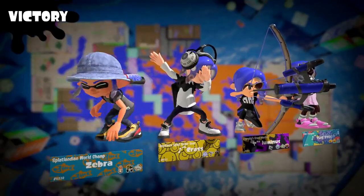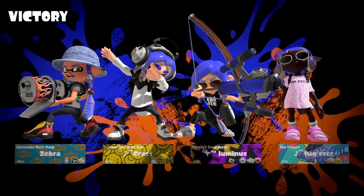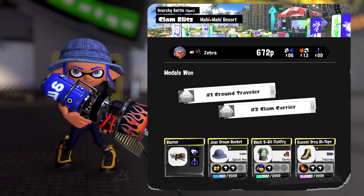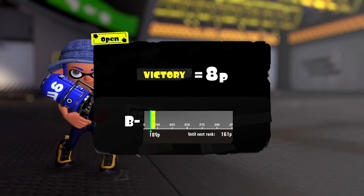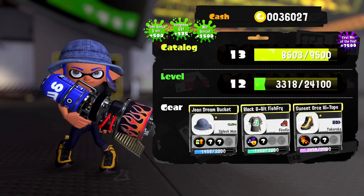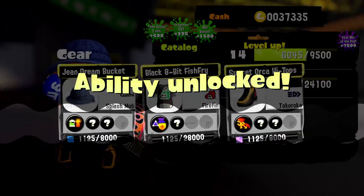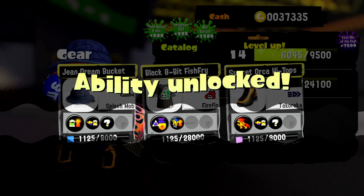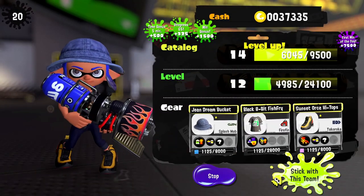I love the flames on the side of this weapon — it's very flashy and has a cool look to it. I think we're sort of figuring things out, at least a little. We got plus eight points. Let's go for another Clam Blitz and maybe have an even greater impact. We're level 14 now and getting some different ability chunks unlocked.